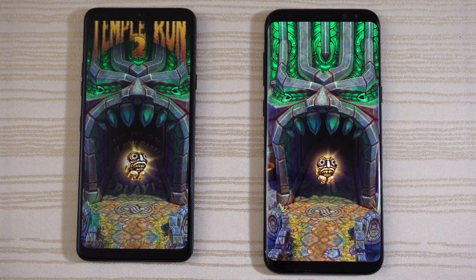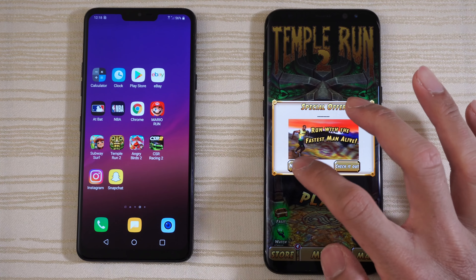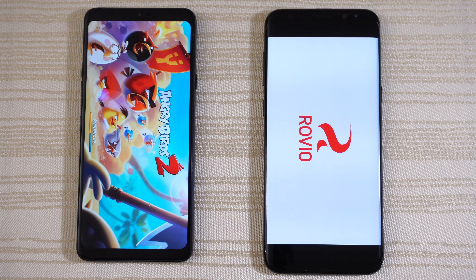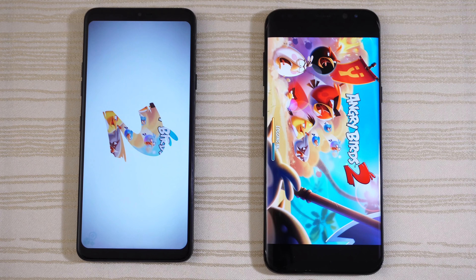Scroll through this page — nice and fast on both. Give this to the G7 as well. Pinch to zoom — nice and buttery on both.